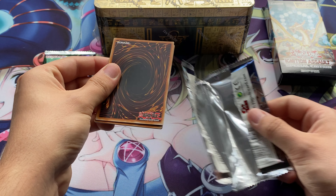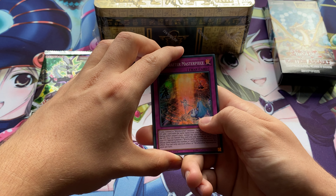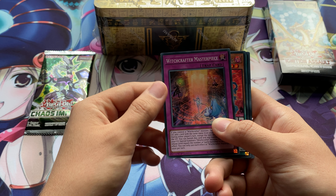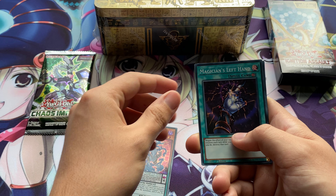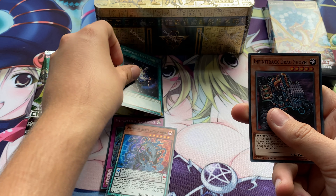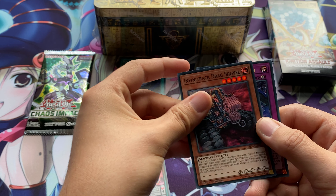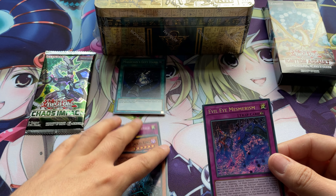I have no idea what cards I'm really looking for out of these packs — I don't know a lot about them — so hopefully we get something cool. To start with we've got Witchcraft Masterpiece, Mythical Beast Jackal King, Magician's Left Hand — that's really cool, I'll probably put that in my magician deck when I get around to making it. Then Infinitrac Drag Shovel and Evil Eye Mesmerism, which is our secret rare of the pack.